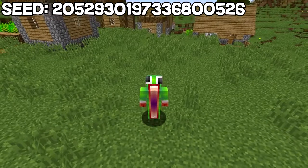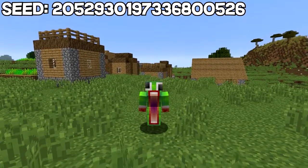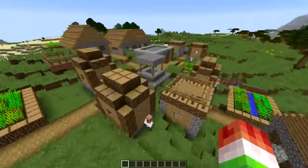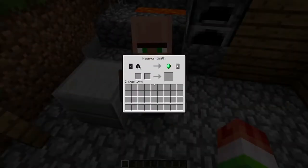Here we are in our next seed, and there is a village right behind us. This is about the area where you're going to spawn - might be a couple blocks over - but let's check out this village. Villager, what do you have for me today? Do you have anything good?